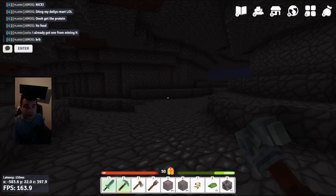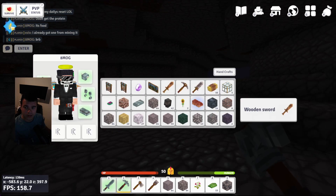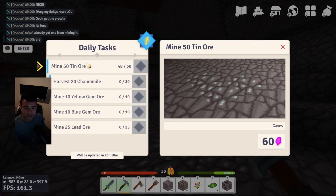What are tasks on vectaria.io and how do you do them? It's actually really simple. Press X in your inventory and you're going to see in the top left a little exclamation point — go ahead and click that and you're going to see tasks. We're about to complete the 'Mine 50' task.